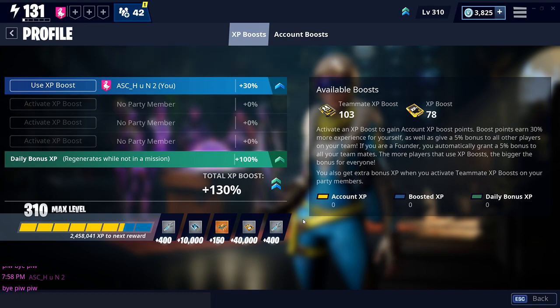The only way to gain Commander Level faster is by playing more Save the World missions. You can do Storm Shield defenses or any kind of normal mission you can access from the map area.